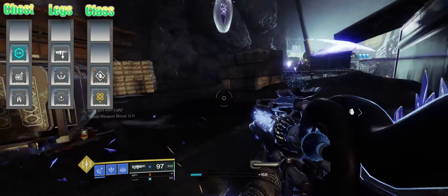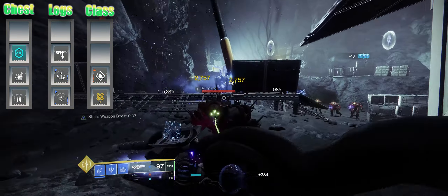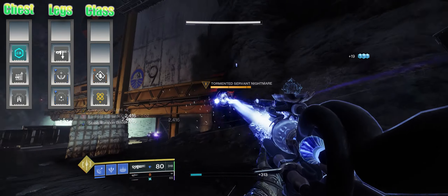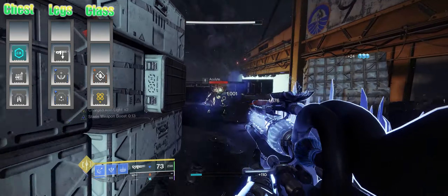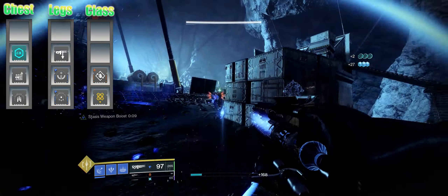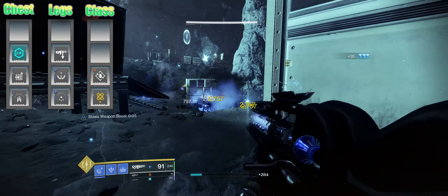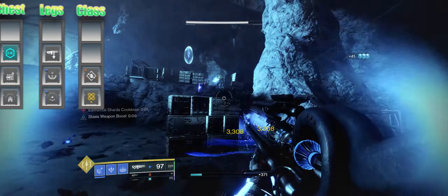Finally we've got Font of Might with High Energy Fire, and Time Dilation to increase the duration of those two buffs. Along with Bomber and some more Trace Rifle Ammo Efficiency mods to help. The other one is the Thermal Strike mod which allows for double resistance from the artifact mod, along with some restoration mods for the Orbs of Power which will increase your energy regain from Orbs of Power.